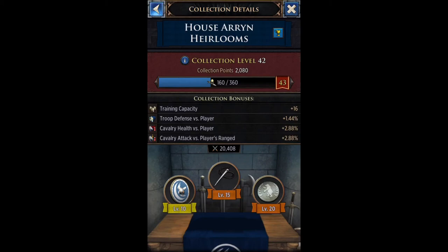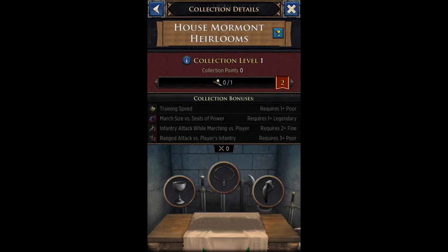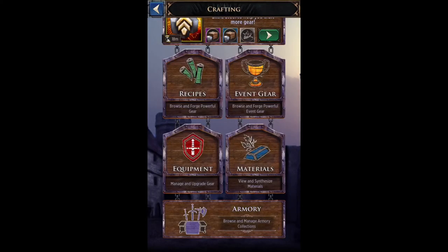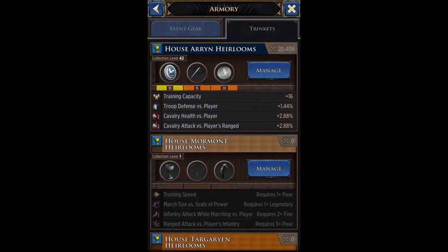When House Mormont comes out, I'll aim for one legendary and two gold items, or if I can't manage that, one legendary, one gold, one purple — or two purple — just so long as I unlock all the bonuses. From there I'll work on increasing the rarity and level of each item. That's basically the trinket armory — it works exactly like your normal armory.